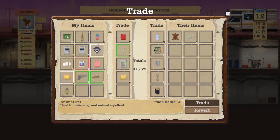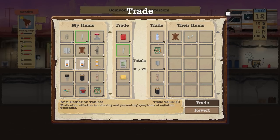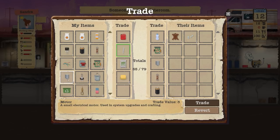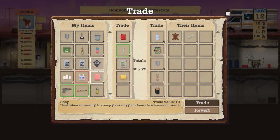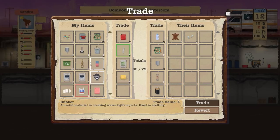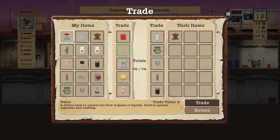Animal fat will go and we're on 55 of 79 required. What do we have in bulk to trade over? Antibiotics — not unreasonable to trade that over. Do we need all of them? I'll get rid of maybe one or two antibiotics. We're a little bit over so we might be able to just keep some of this. We're micromanaging the trade but that's how it is.